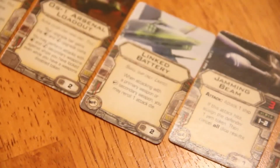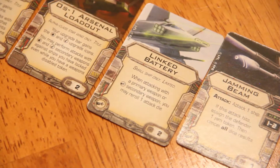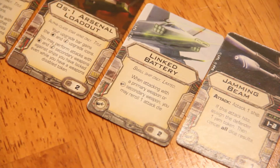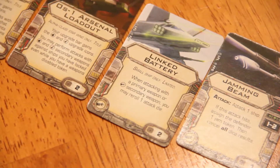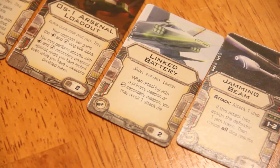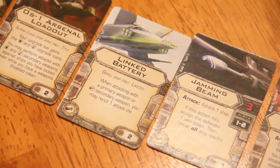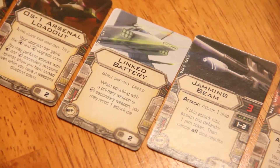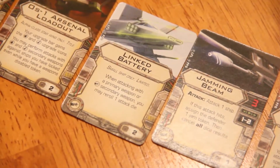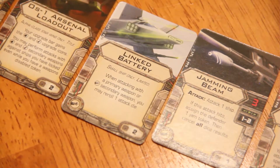Next is a small ship only, limited cannon slot card. When attacking with a primary weapon or cannon secondary weapon, you may reroll one attack die. It costs two points. I think that's awesome and it's going to be a staple of this ship. No drawback except the cost and the fact you're taking a cannon slot — so the only way to take it on this ship is if you take the cannon title. That makes the cannon title a little better. And remember, the cannon title gives you two cannon slots, so you still have one left over for a cannon.